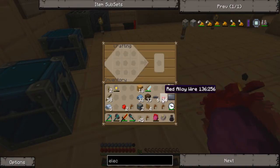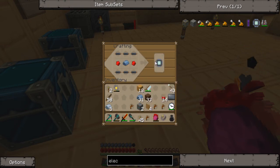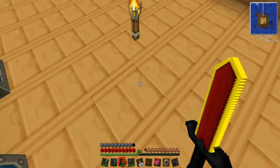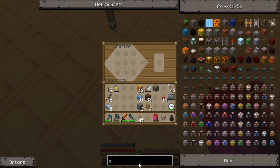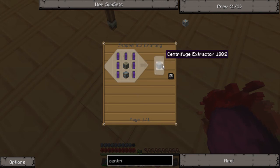Let me just make a circuit — like so. There we go. And I'm going to need a normal machine block — hey, I have one. At least I think I need a machine block. Okay, now what does the extractor need? Electrolyzed water cells. Somehow I had a feeling it would need that.